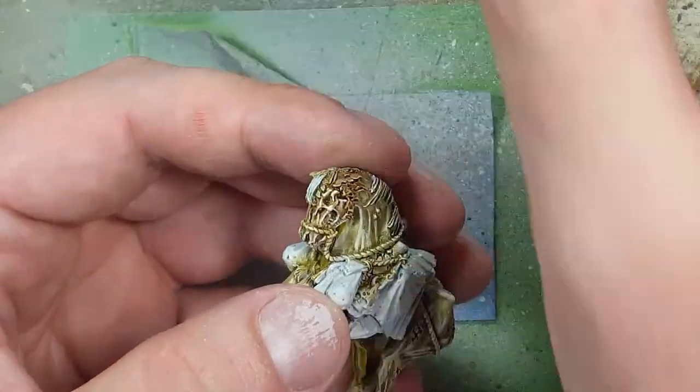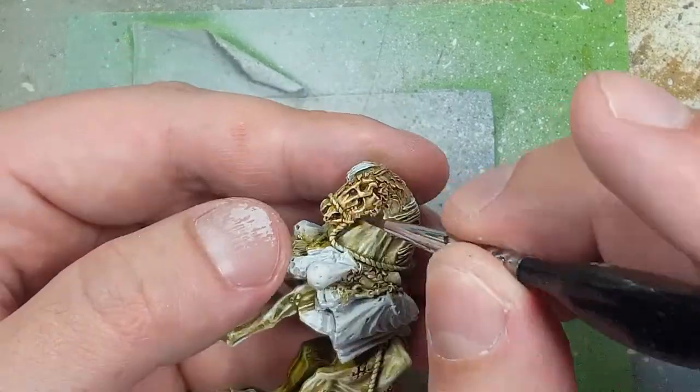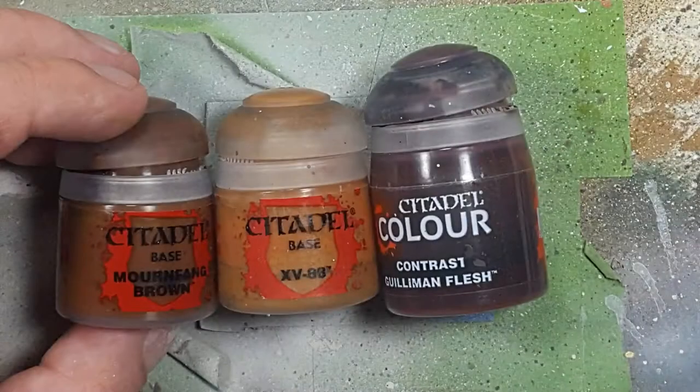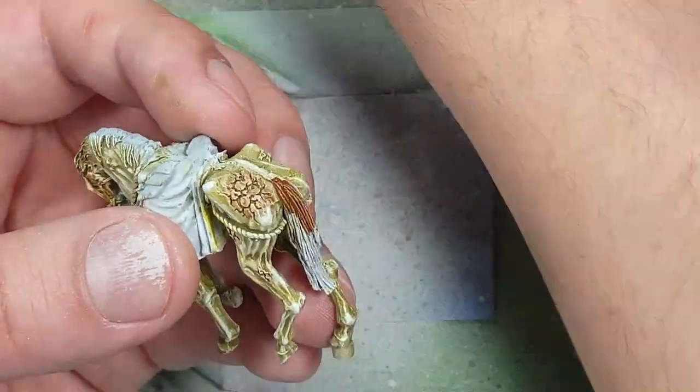Once that's done, I'm going to apply a second layer of Skeleton Horde Contrast on him. Then with Mournfang Brown, XV-88, and Gulliman Flesh, we're going to paint the horse's mane and tail. We're going to start off with the base layer of Mournfang Brown.